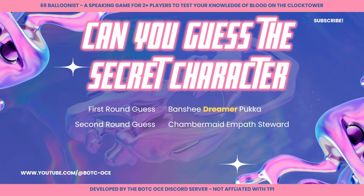Our players have selected for the second round Chambermaid, Empath, and Steward. The Game Master has decided Chambermaid is the closest. The next round of guesses include Knight, Pixie, and Artist. The Game Master has chosen Artist as the closest.